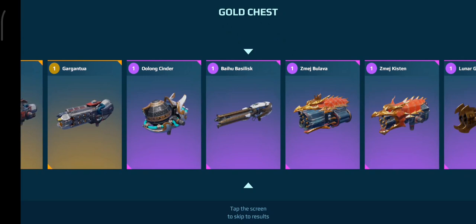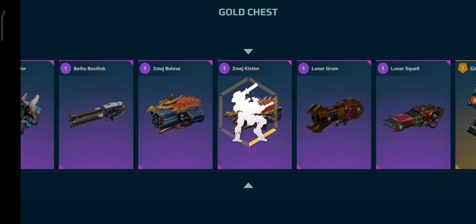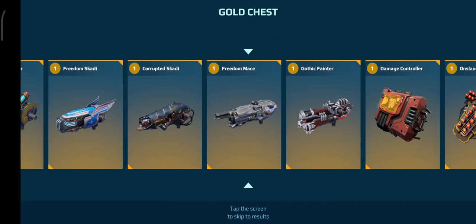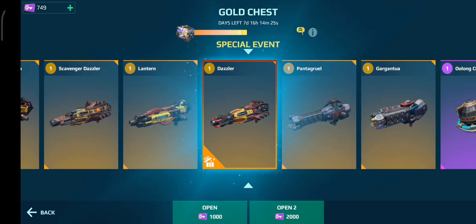This is a Titan weapon. Oh, this is a super chest — oh my gosh! I'm not even going to get my Cryptic Redeemer; this is a special prize. It's a Titan weapon — it's a gold Titan weapon. A Dazzler. I'll take that, that's not too bad. I can probably sell it, so yeah.